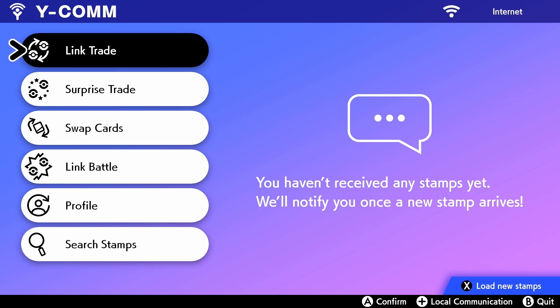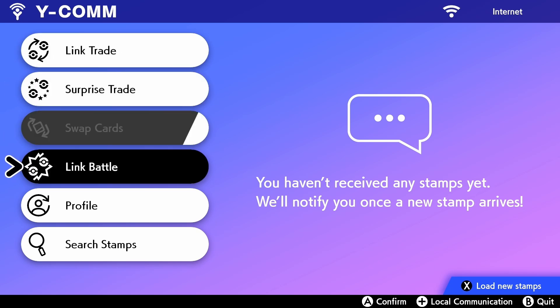Everything I'm about to say here also applies to Scarlet and Violet, so don't be put off by the fact I'm doing this on Sword and Shield. Step one: connect to the Internet, which of course means that you need an active, valid Nintendo Switch Online subscription.